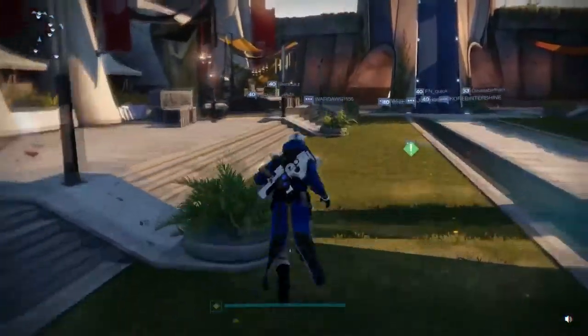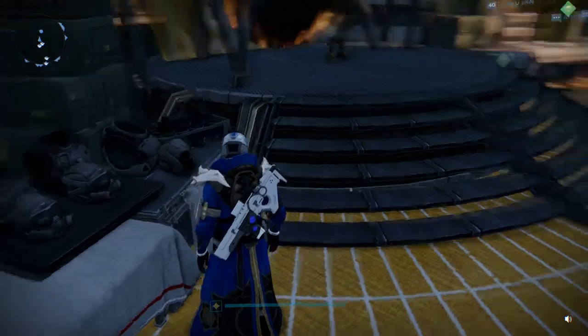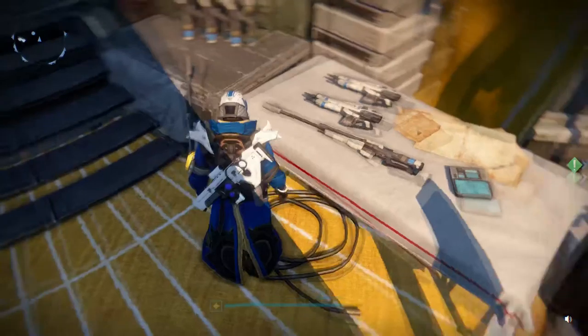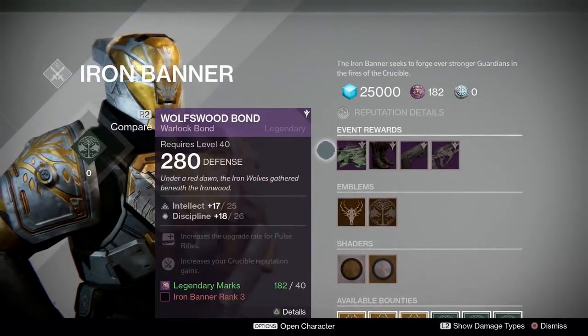Back to the mission at hand - you run right over here and what do we have? We have Lord Saladin of the Iron Banner. Check this out guys - we got some old-school looking gear, got some rifles just laying around. Why can't I just take one of those? You come over here and approach Lord Saladin, let's see what he's got to say.